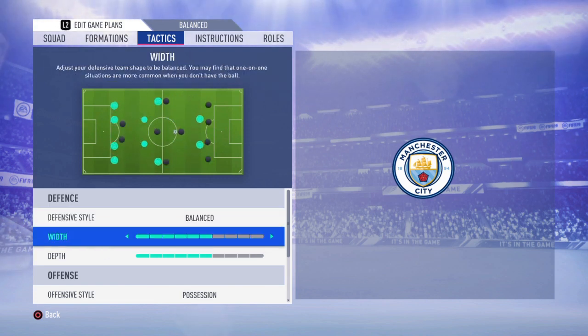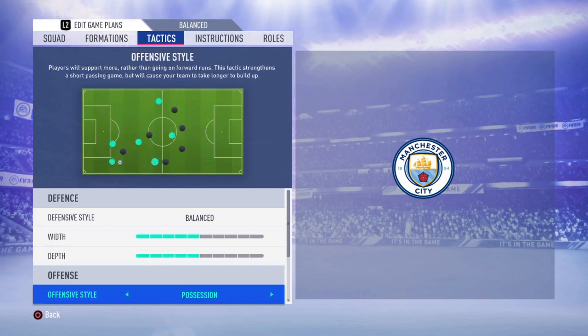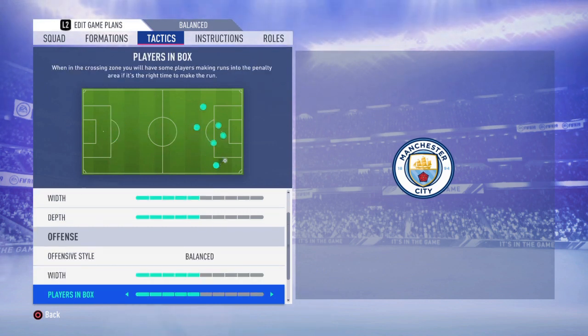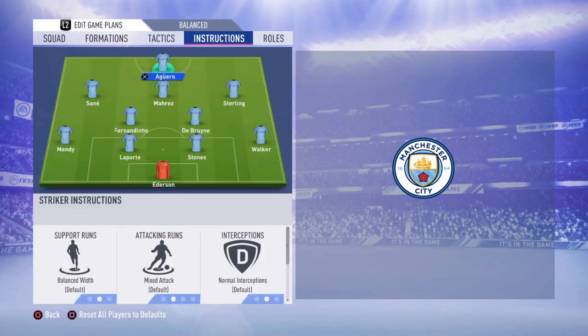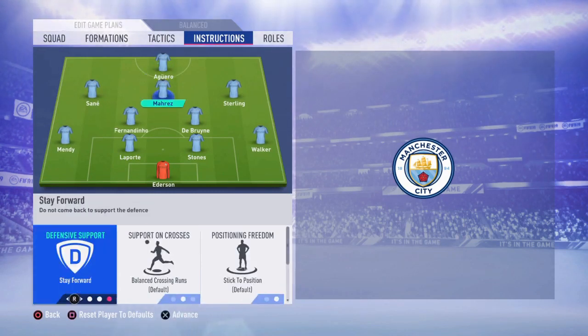Now going to the tactics — this formation being a balanced formation, I like to keep tactics balanced. We're going to go with width five and depth five. Going to the offensive style, it's going to be balanced, with players in the box set to five. Corners are going to be two and free kicks three.